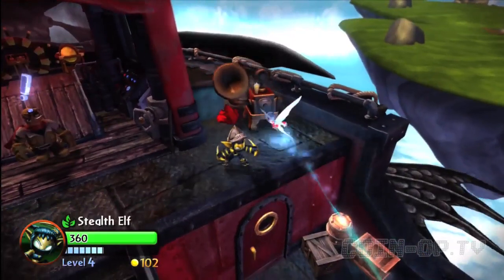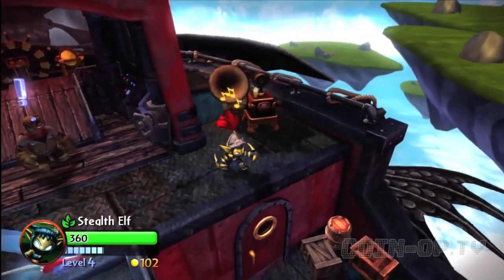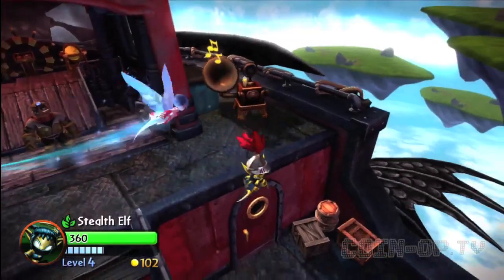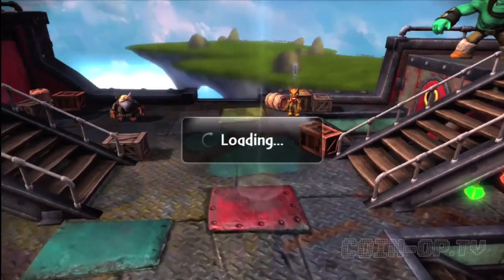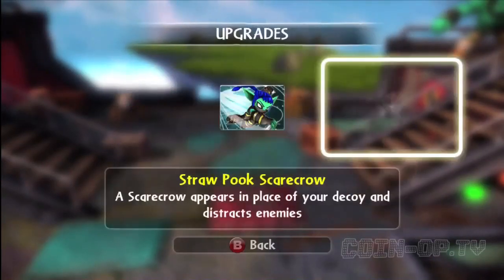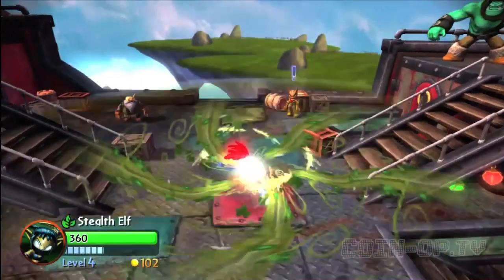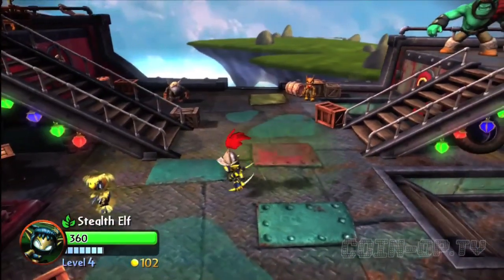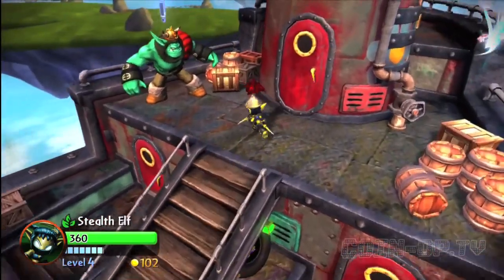Let's hear what Legendary Stealth Elf sounds like on the wrap. Well, that wasn't too exciting. As you can see, I don't have her upgrades all that leveled up. We do have the Stealth and the Scarecrow popping up here. Let me make sure I know how to do everything — there's that, and then a little Scarecrow pop-up. Alright, let's talk to Brock and do some Arena Challenges.